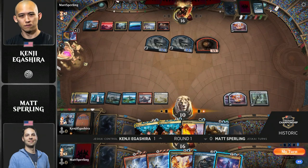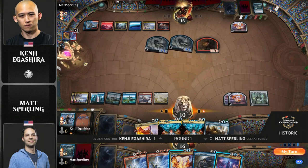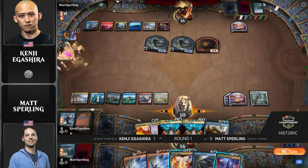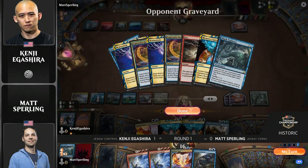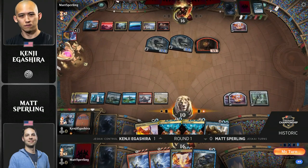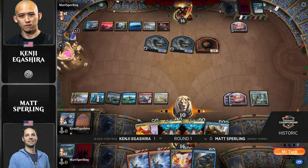He can make a Castle Ardenvale token and trade and buy himself an extra turn that way, but it's still a pretty quick clock. And funny thing too — with all the Prismari Commands being played, curious to see how good Torrential Gearhulk is going to be this week, because Prismari Command also kills artifacts. It's a really clean way to kill a Torrential Gearhulk and get a little value in the process.